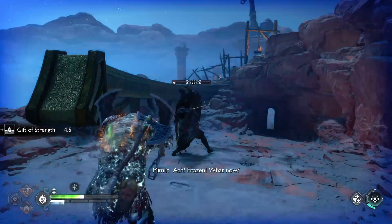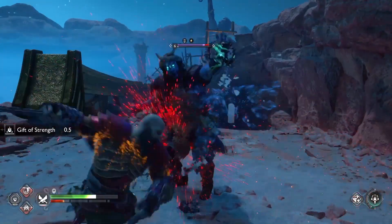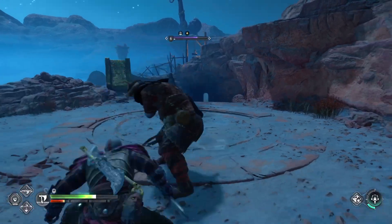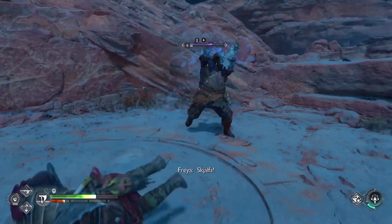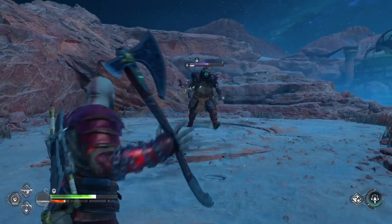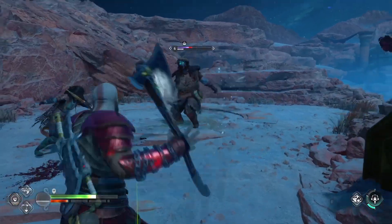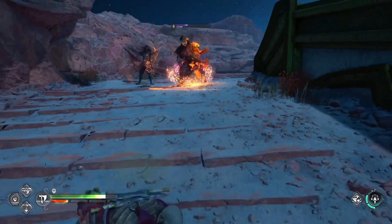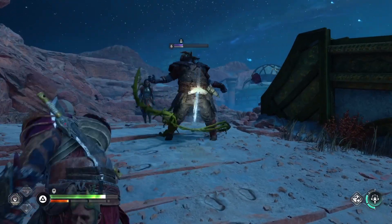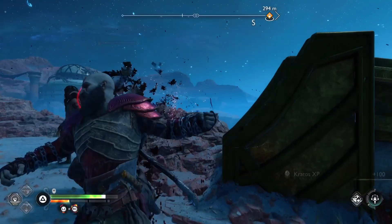When it gets to this undead stage, make sure you're keeping yourself healed. The fight gets a little bit simpler now, but at the same time a lot of his attacks are unblockable, so you'll be relying on your dodges quite a lot. As you can see here, I'm keeping my distance, using Leviathan's ranged attacks and Freya's arrows as much as I can, just to have the least risk possible.